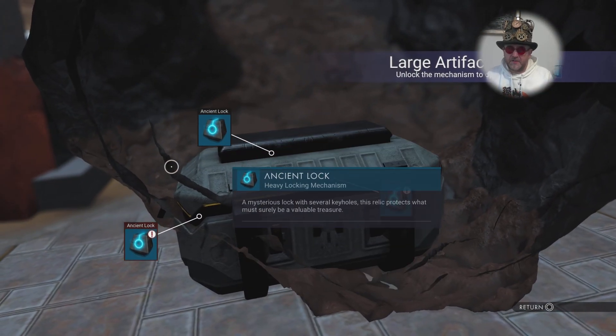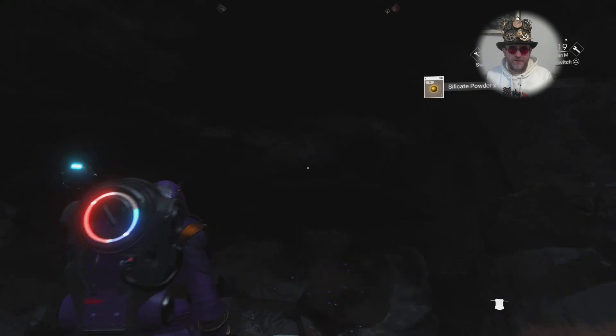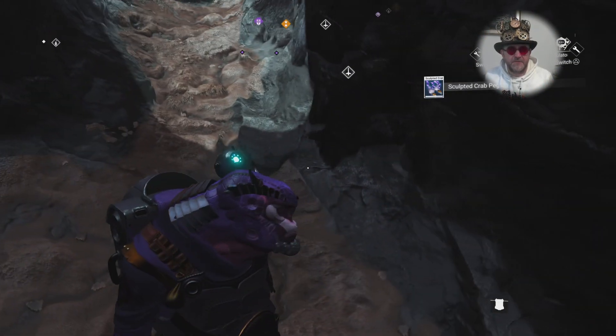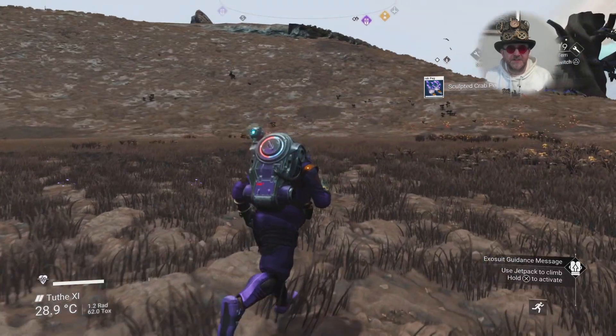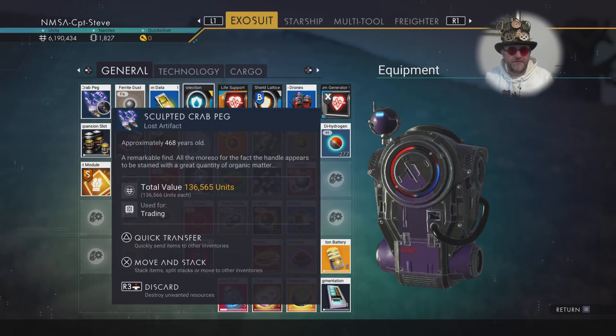I get three keys and then we open up the big chest. The big chest is going to have something worth usually quite a lot of units. So let's unlock this chest. We got ourselves a sculpted crab — whatever that is. Lovely. It's worth quite a fair bit.